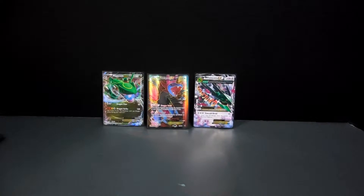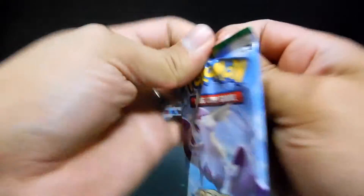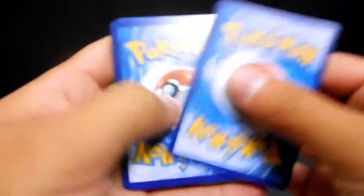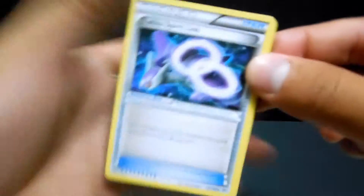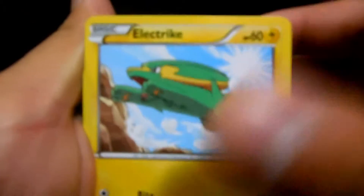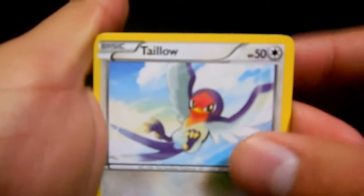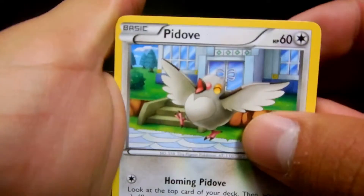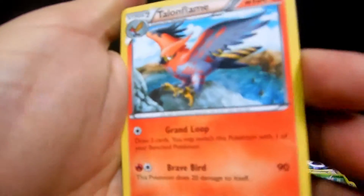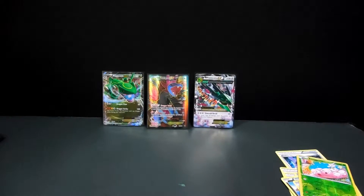There is our first EX pull for this half of the deck box. One, two, three - let's start off with a Latios Spirit Link, an Ultra Ball, Trainer's Mail, Trainer's Mail, an Electric, a Talonflame, a Bagarm, a Pidove, a Swablu, an Exeggcute, and a Talonflame non-holo.